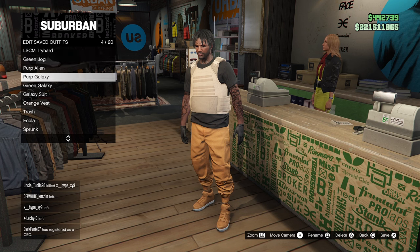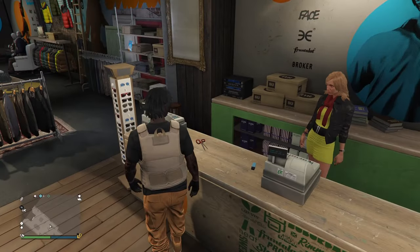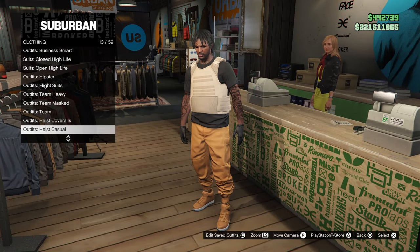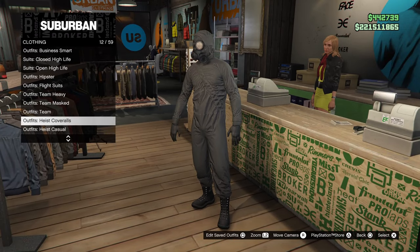Once you've done that, make sure you're not wearing a helmet and save your outfit. From here you'll need two other outfits, so back out and go to the browse outfit section, then go down to heist cover roles — you want one of the bottom four, any of these will work fine. Equip that.